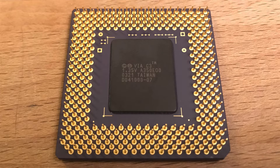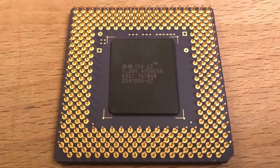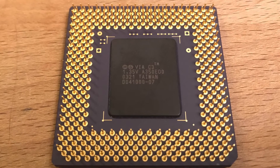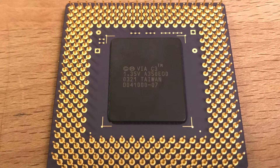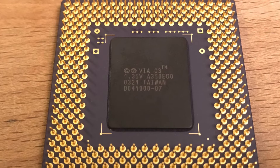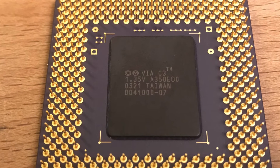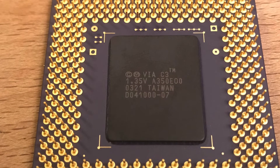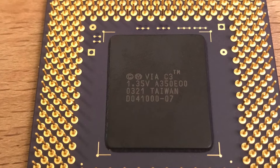One of the issues with these CPUs is that sometimes different revisions are difficult to tell apart. The best way to tell what you are looking at is the required voltage. All Ezra chips require 1.35V. Samuel and Samuel II run at 1.6V. And chips with the Nehemiah core require 1.4V or 1.45V.